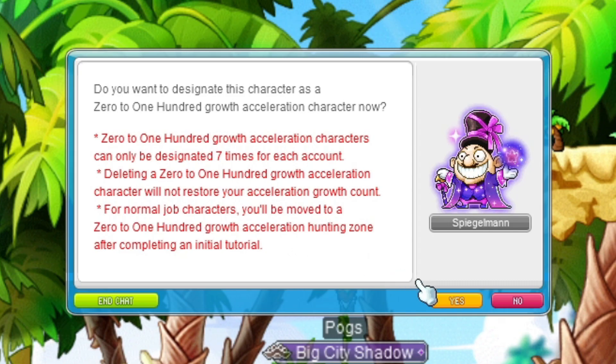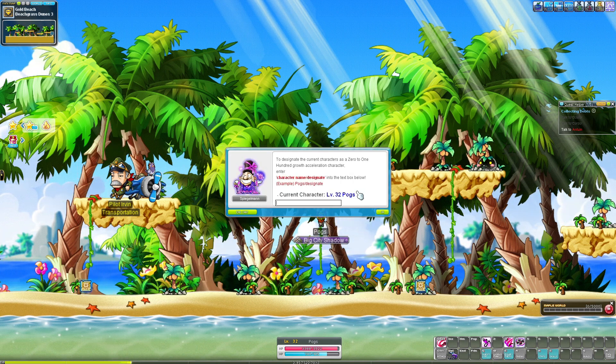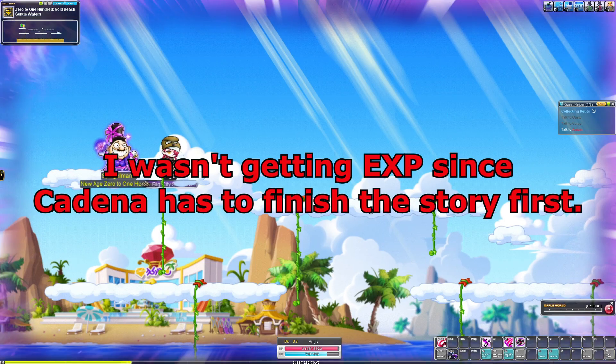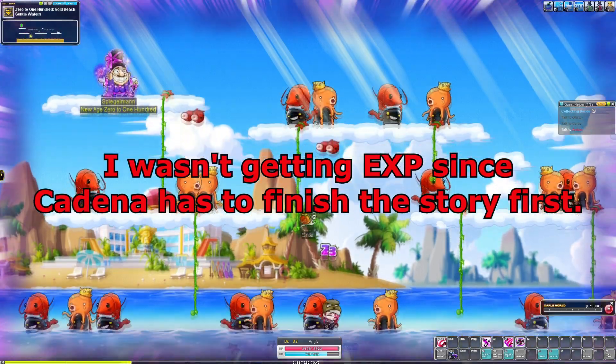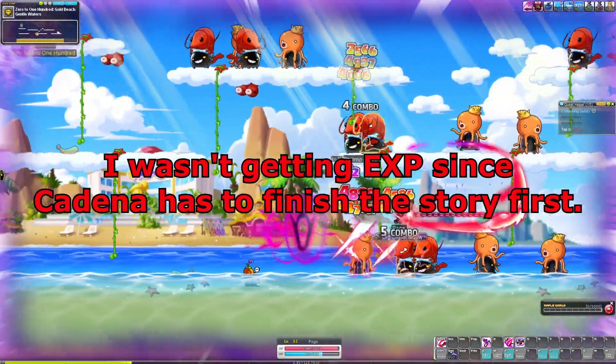I should have done this earlier. I can slot this at level 10. I'll make another character. I'll finish this off. I can move there now. That's a designated area. I wish I knew this earlier. Well, that's why I'm making this video.